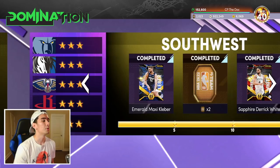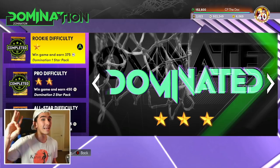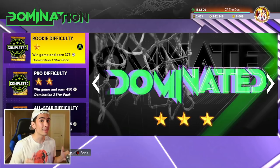First things first, I think Domination is the best game mode to play for this triple double. You can play versus any team on rookie difficulty, and every single game is 5 minute quarters, which means you have 20 minutes to get that triple double with DeJounte Murray. For a triple double, you need 10 points, 10 rebounds, and 10 assists. Scoring 10 points is super easy, and getting 10 assists is really easy too.